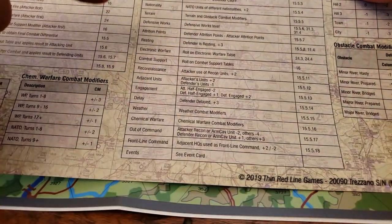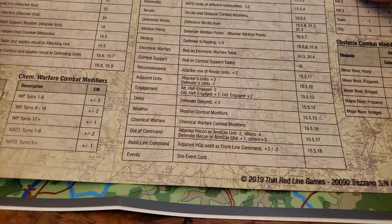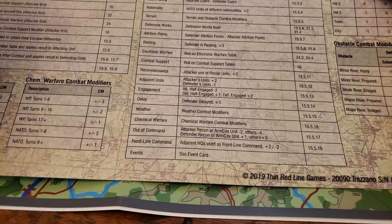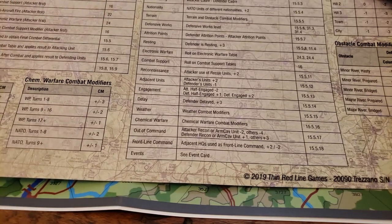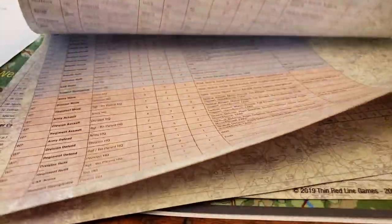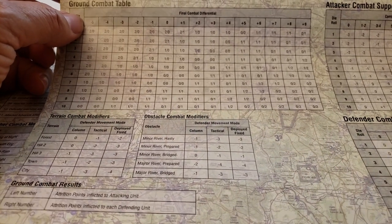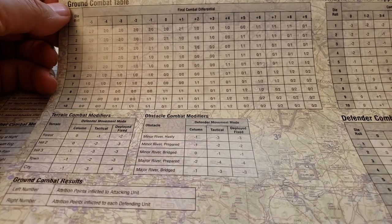We're back at it now. There were several elements — attrition points, electronic warfare, potentially adjacency and engagement, and terrain — that can impact the net difference between attack and defense, which then influences where you end up on the combat results chart. You go from minus five to plus nine on that table, with a wide range of results but a very narrow spread.